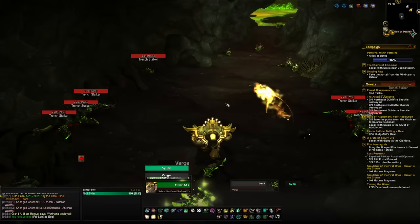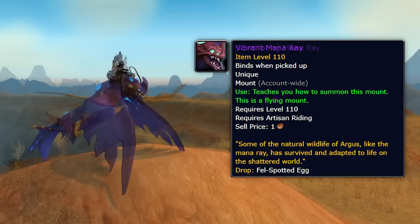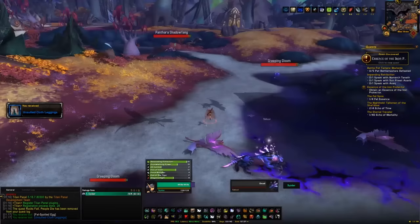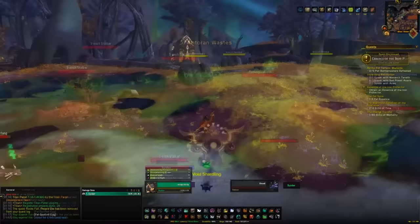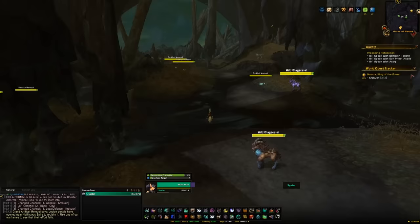Beyond the rares, Argus also has Fel-Spotted Eggs to farm. Four mounts can come from these eggs: the Dark Spawn Mana Ray, the Scintillating Mana Ray, the Vibrant Mana Ray, and the Fel Glow Mana Ray. The eggs have about a 35% drop chance from specific rares, and the mount from the egg itself is about a 5% chance. It takes five days for the eggs to open, but you'll never get a duplicate, and you can carry multiple eggs at once — each with its own timer ticking down.